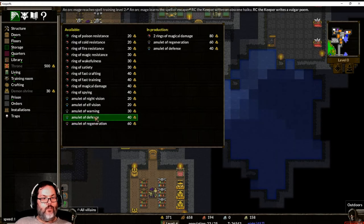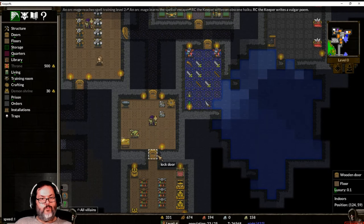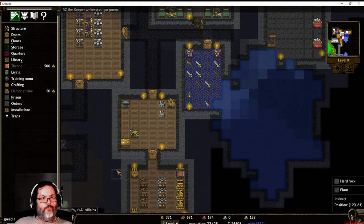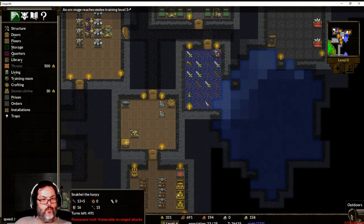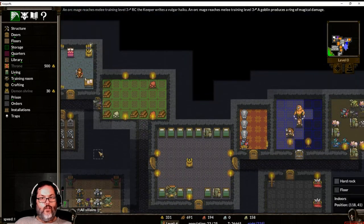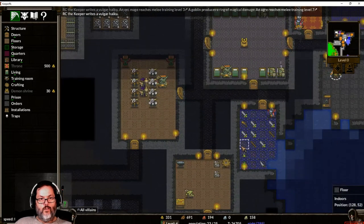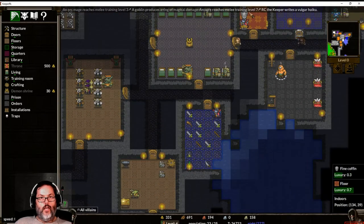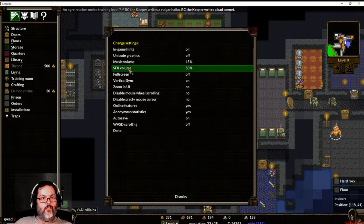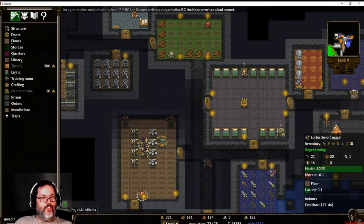I'm going to make two of those, and a couple of those. Working on the floor — very nice, good job. Level seven in melee training. Change options — I'm going to drop that sound effect a little bit. Yeah that's a little bit better, that whacking noise.